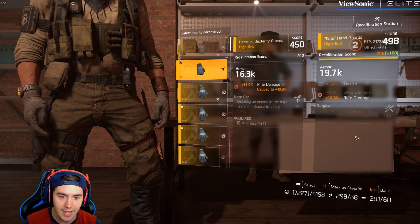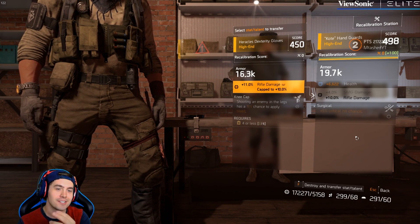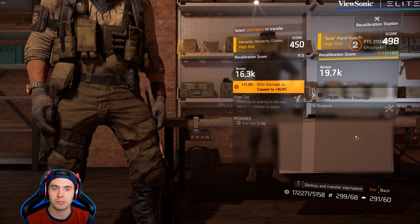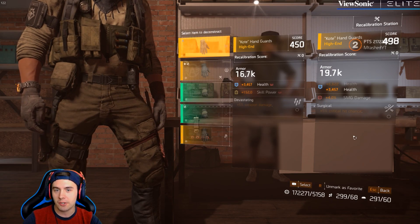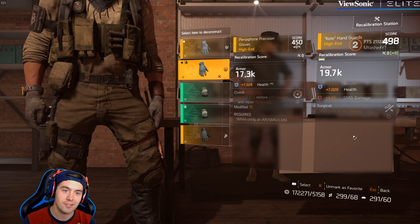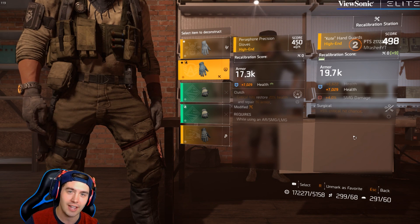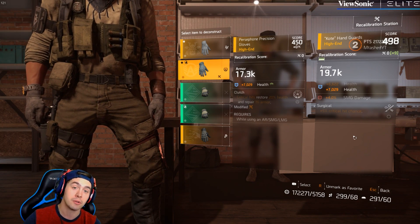I can't recalibrate it any further once I've hit that cap. I can't go beyond 10% here on this particular one. I could try to find 12% later, but I just can't recalibrate it. Same thing goes with the health — if I wanted to steal a higher roll of the health, I can. In this case, I'm only taking an extra 400 health, it's not that amazing. I don't even think I have a higher roll here, and this is only giving me a 9% recalibration score, so I'd be able to continue to recalibrate my health higher if I found more rolls.